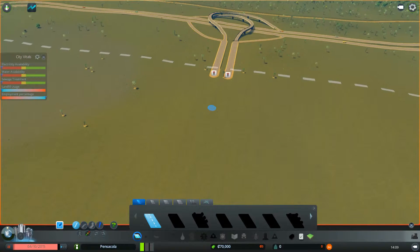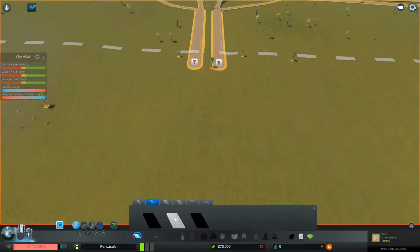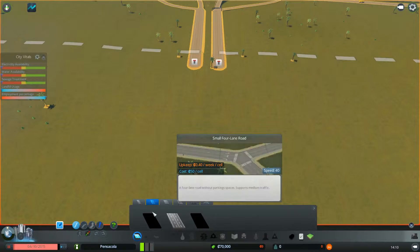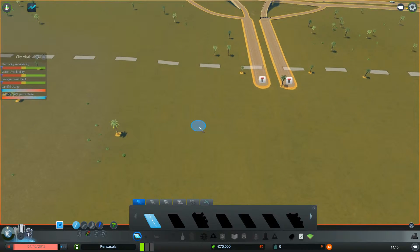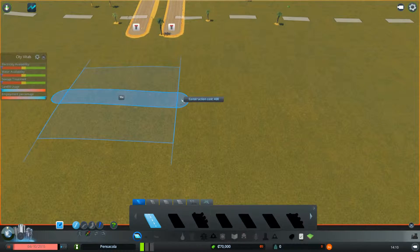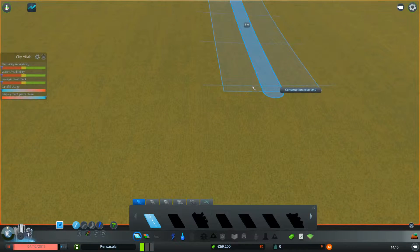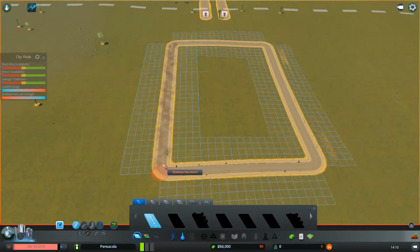We're going to build — I don't want to do a roundabout. Do we have four-lane roads? Okay, we do have four-lane roads. I have this Network Extension thing on, so it's a little weird on how to use it, but we should get around it. That's 40 cents a sale, that's 32 cents a sale. Let's just do a small one. We're going to go straight as best we can, go out about three, and make a small rectangle right here.